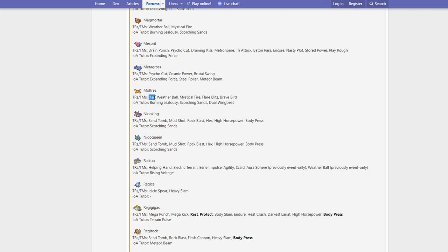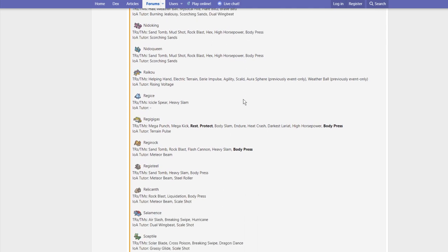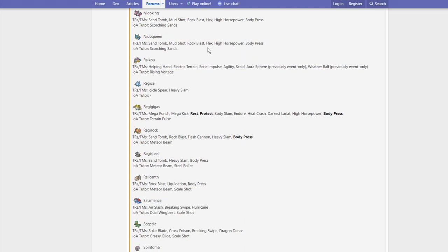Moltres gets Hail — why does Moltres get Hail? Weather Ball, Mystical Fire, Flare Blitz, Brave Bird, Burning Jealousy, Scorching Sands, and Dual Wingbeat. Nothing really big for Moltres here. Nidoking and Nidoqueen get Sand Tomb, Mud Shot, Rock Blast, Hex, High Horsepower, Body Press, and Scorching Sands — but they already had Earth Power, which is better. Nidoqueen tends to be run more defensively, so maybe Body Press is huge for it.